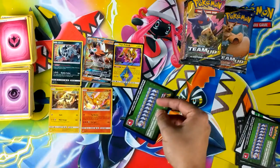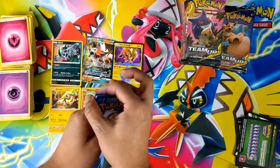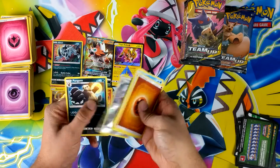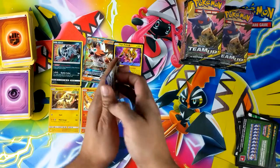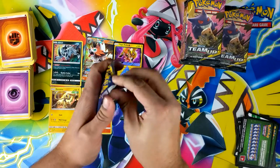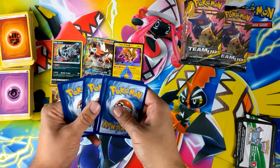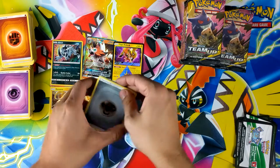I think Darium did a 1,000 or 2,000 pack breakdown - or for all of them I think like 6,000 packs he's done - and you're expected 6 GXs roughly per booster box, and only 2 Prism Stars, which is very different from the last couple of sets where it was like 4 or 5 Prism Stars a box.